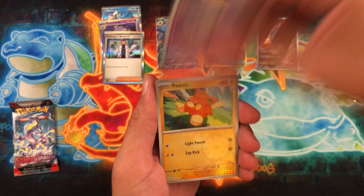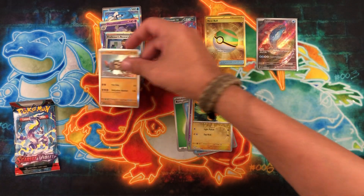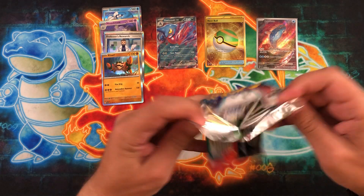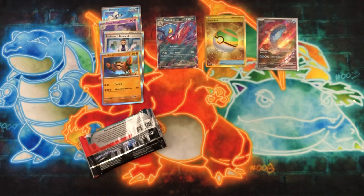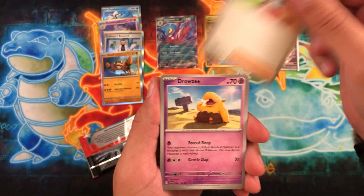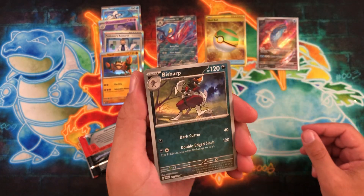Curly as the first reverse, Palmy as the second, and a Klawf as that hollow. Last pack from this first box — still have another one to go through. I can't really tell if these code cards are good or bad; let me know, guys. I hope we're actually able to claim the codes — I know some people are saying there's a little bit of a delay when a new set comes out, so hopefully that's live by now.